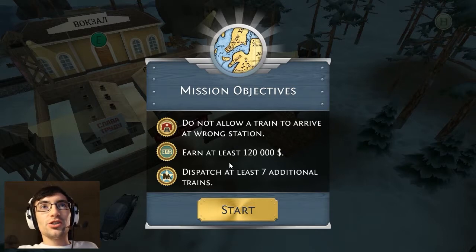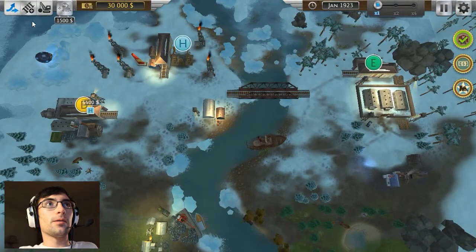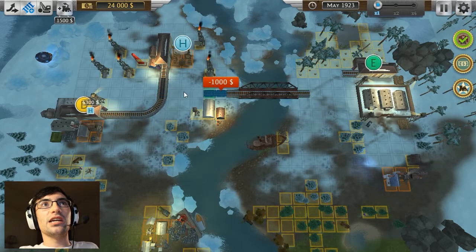Earn $120,000. I think I did that previously, but I don't think I'll be able to do it this time. Dispatch 7 additional trains — I'm sure I could do that. Something that kind of makes me feel a little weird is that this level is basically just a reskinning of a previous level, if my memory is correct.